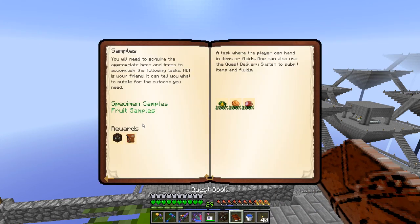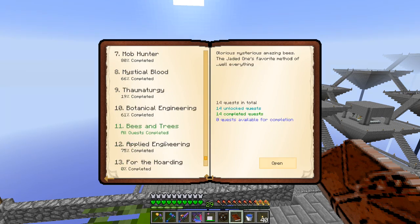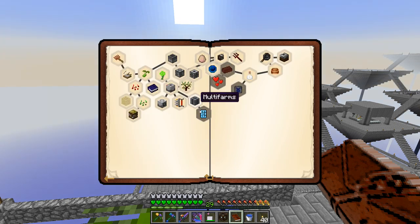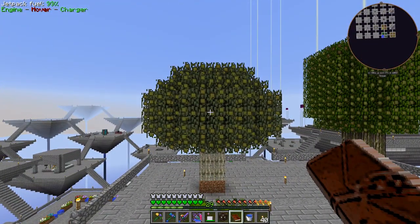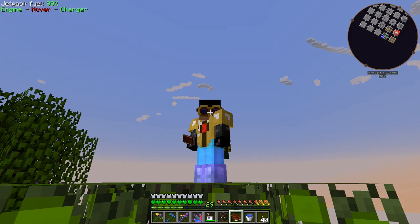That completes the bees and trees portion of our quest book — all quests completed, which is awesome! We don't have to do any more with forestry at this point as far as bees and trees go. We will probably look at forestry again in the future — there's a quest in sky farm for multi-farms, automated tree farms that work well with these kinds of trees to mass produce fruits and nuts. They wait for the tree to ripen, harvest everything, then chop down and grow another. We'll look at that another time.